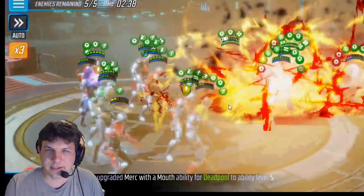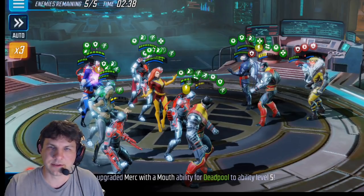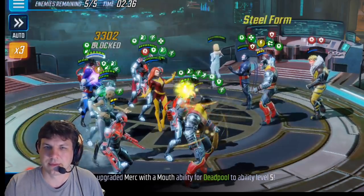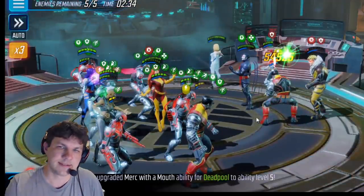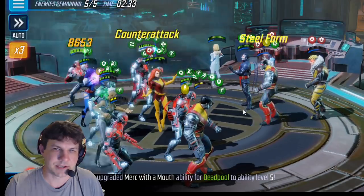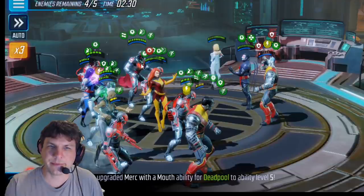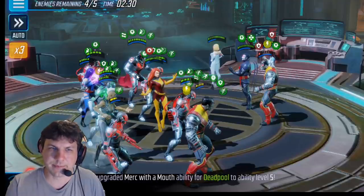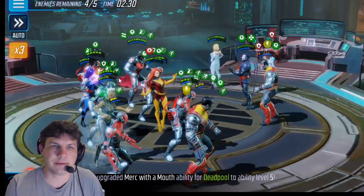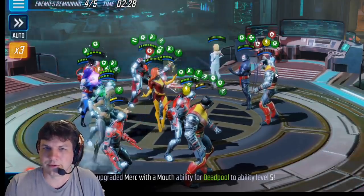Now we've got the Phoenix ult, which will strip a whole bunch of buffs, although some did get blocked and resisted thanks to the Deflex and high resistance on Sinister and Colossus. Now we're going to finish off Sabretooth just because he's low. Because Ultron, whenever he kills somebody, extends all of his buffs — as well as any villain tech characters, which all of his minions are. I just want to keep them rolling, keep those buffs up, and they will do wonders for you.